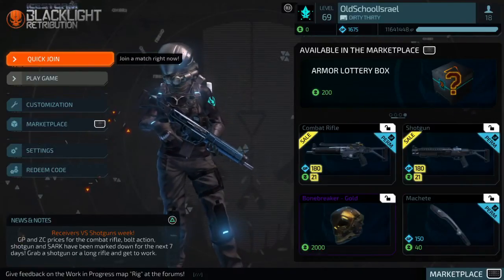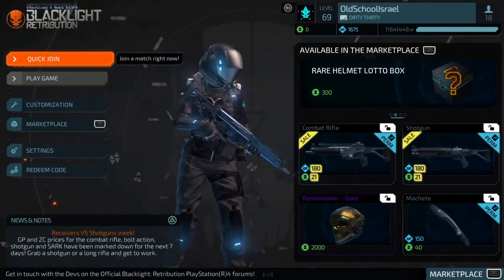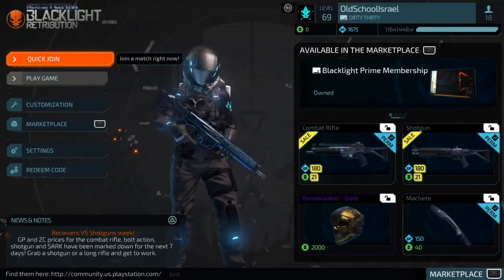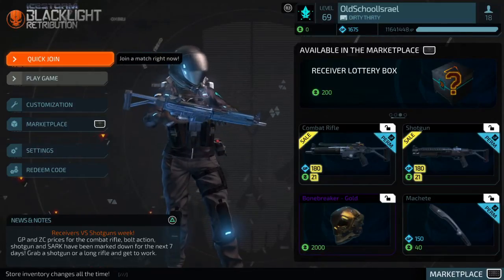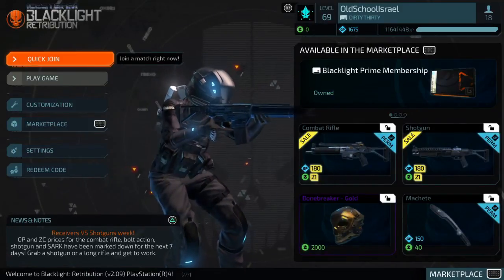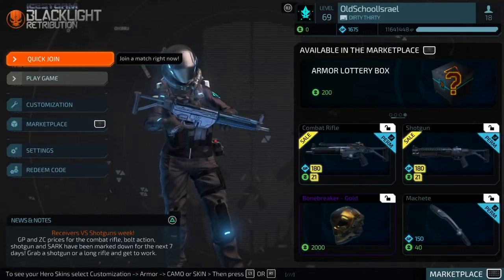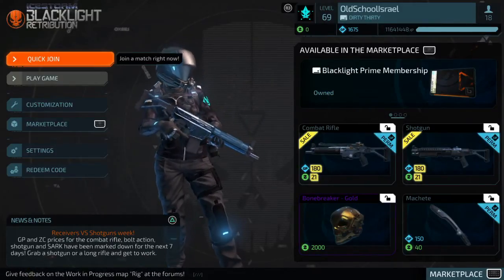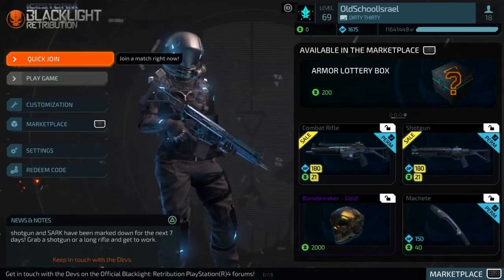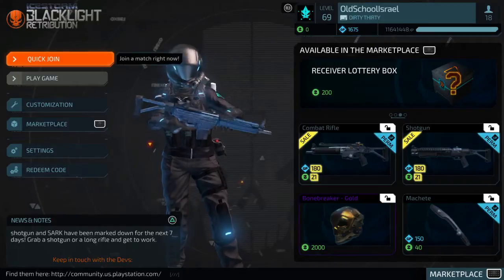I've got a plan and this is the first video of that plan. I'm planning on making videos where I'll talk about tips and tricks, some advice to help guide you through Blacklight. There are categories like settings, gun builds, armor builds, and strategy — tactical gameplay like how to hip fire, how to shoot, how to outsmart your enemy or pre-fire. I'm separating these into different videos, and the first one is about settings.